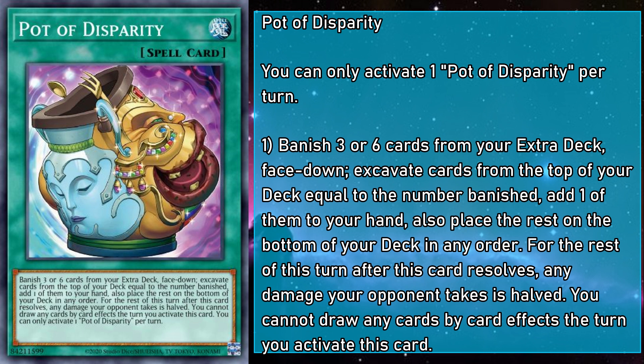Pot of Disparity is a normal spell that has you banishing three or six cards from your extra deck face down as cost. When it resolves, you excavate cards from the top of your deck equal to the cards you banished face down, add one of those cards to your hand, and place the rest on the bottom of your deck in any order. After it resolves, all damage your opponent takes for the rest of the turn is halved, and you can't draw any cards via card effects the turn you activate Disparity — and that restriction applies both before and after you activate it.